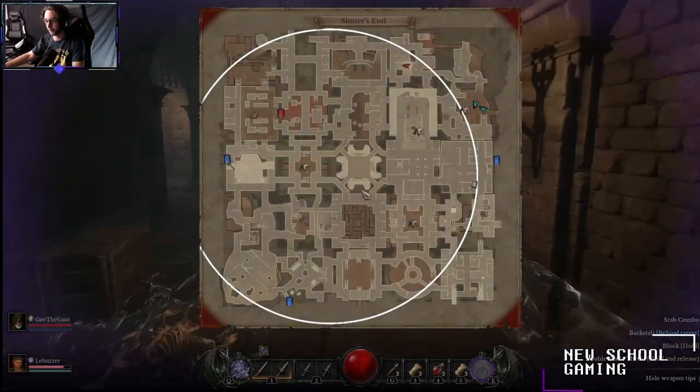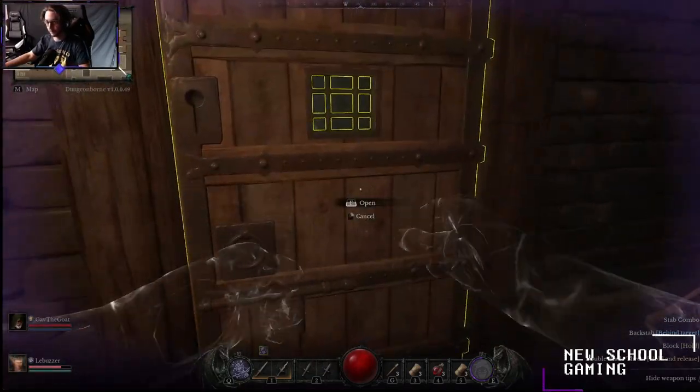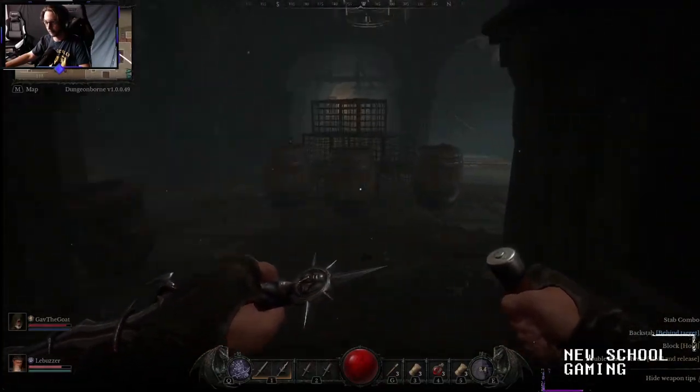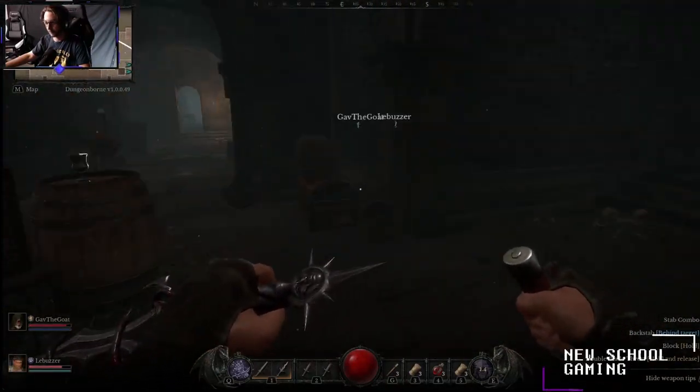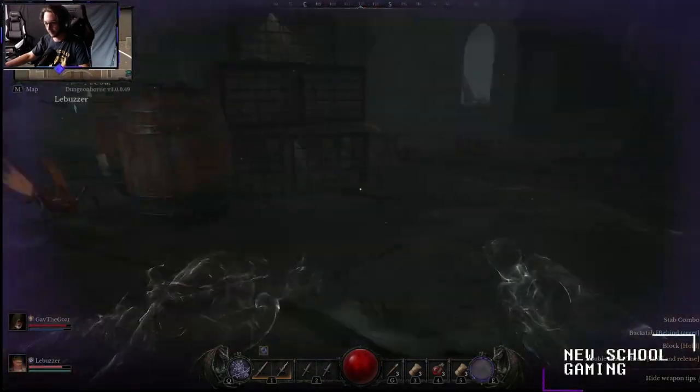I ended up using my invisibility to sprint through the map as fast as possible, opening up the doors for my team, and just running as fast as we could north to get to the Crown fragment itself, to make sure nobody else could beat us there, because only one person can get it per game.